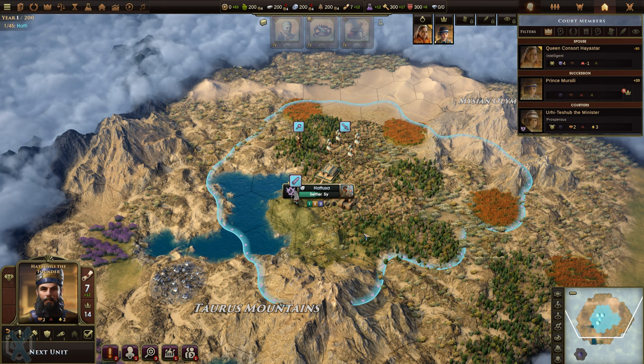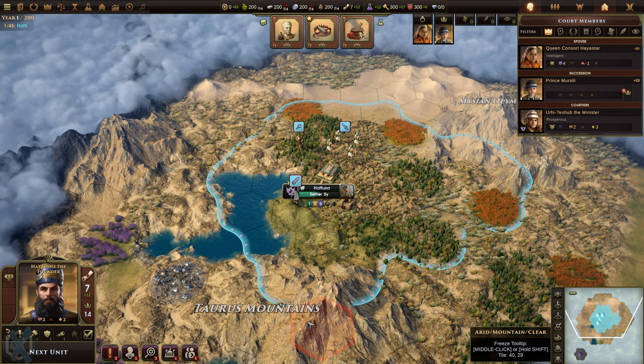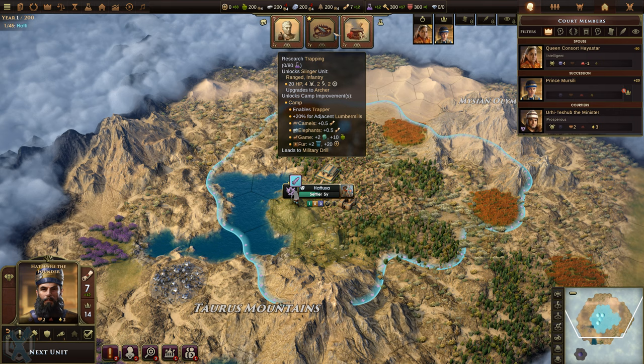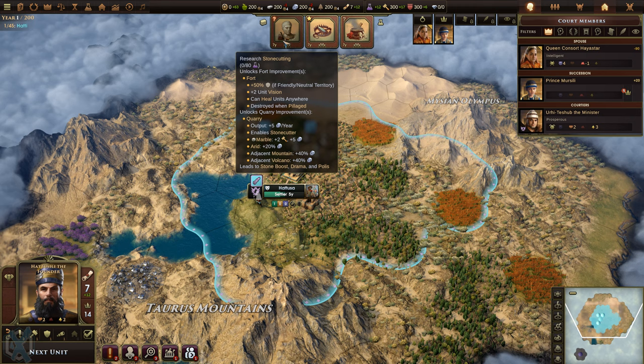A new court minister Uriah Tissip has joined the court. His aptitude and manners of state will keep Hattie moving forward. We're not going to do a tutorial - let's go to the options and turn that off. We've got stone cutting, trapping, and divination available. Stone cutting is going to be important because we're going to need stone, and there's some stone around here. Very good.